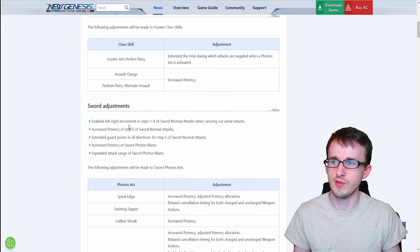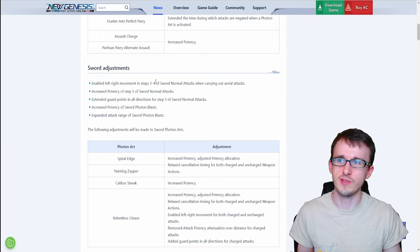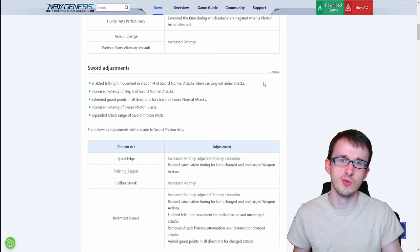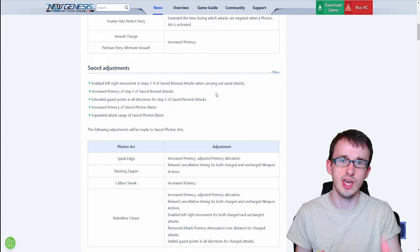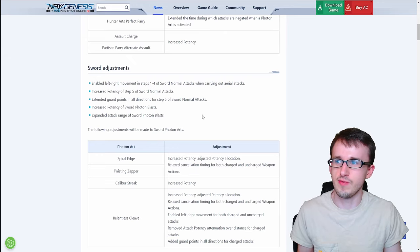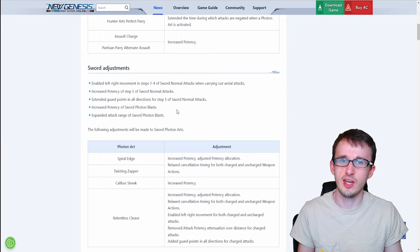For sword adjustments, they've enabled left-right movement for steps one to four of the sword normal attacks as long as you're in the air, so you can move left and right slightly instead of just going straight towards the enemy. Step five already has left-right movement, which is why it's not included. They also extended guard points in all directions for step five — guard points being points in the PA where it blocks incoming attacks and negates the damage. And the sword photon blast gets increased potency and attack range.